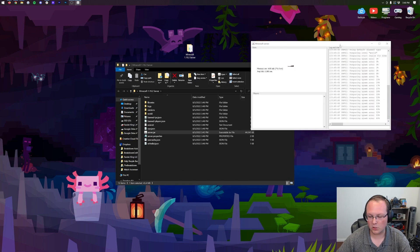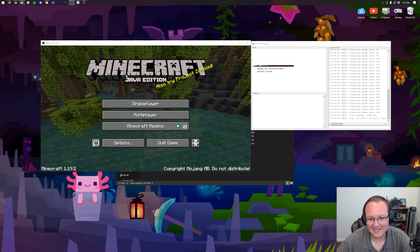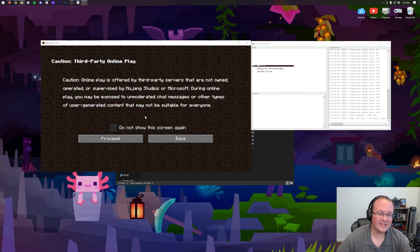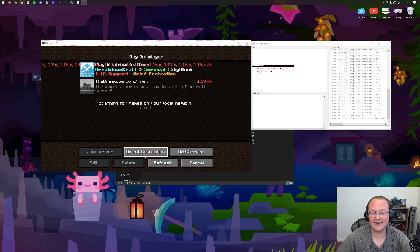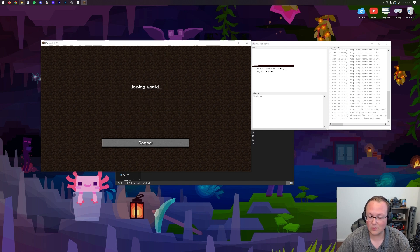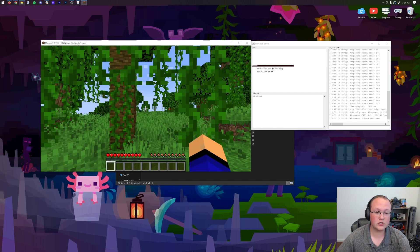Right now, you're the only person that can join your Minecraft server, but it's worth testing as you go. Go ahead and open up Minecraft 1.19.2 — you can see on the bottom left it is 1.19.2. Click Multiplayer, and you might get a pop-up; if you do, click 'Do not show again and proceed.' Then click Direct Connection. In the direct connection screen, type 'localhost' — all one word — as your IP, and then click Join Server. We are now joining into our server.